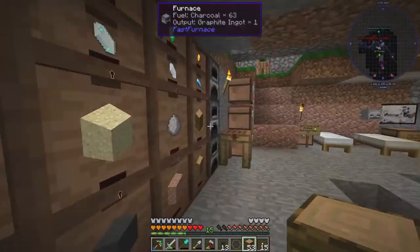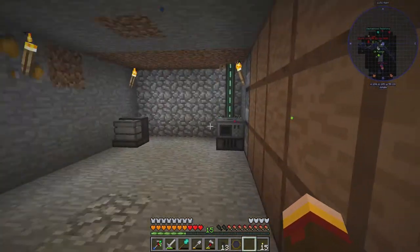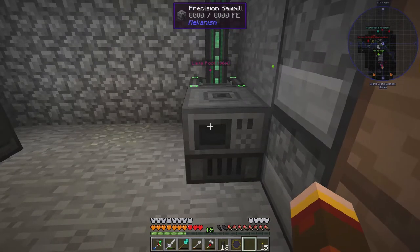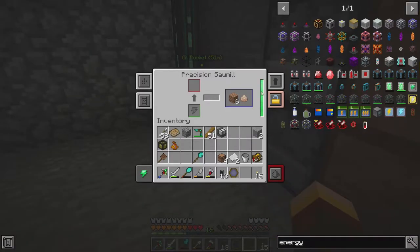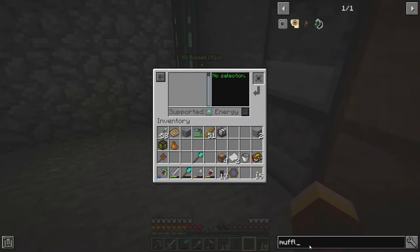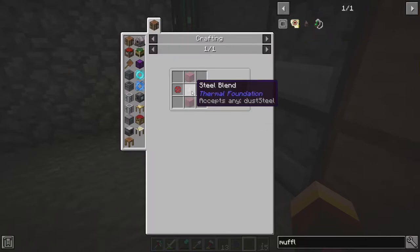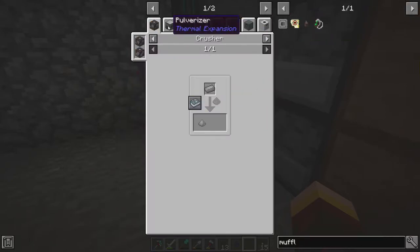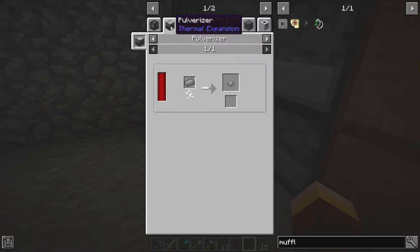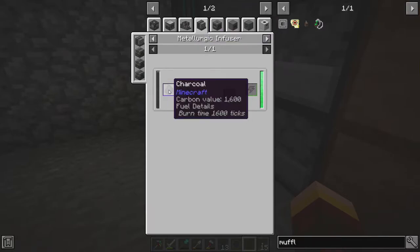Anyway, what I was getting at is we'll have to look into those. However, as you may have just noticed, these machines are loud — so loud. There is a muffling upgrade, which requires steel blend. I don't know how to get that. How do you get steel blend? Pulverizer — yeah, okay, that makes sense. And then you can get enriched iron and coal.